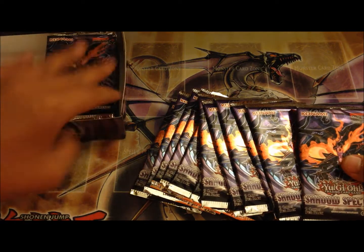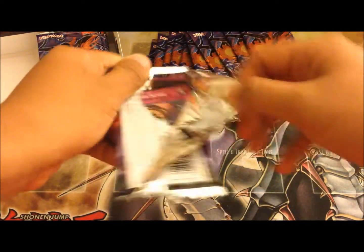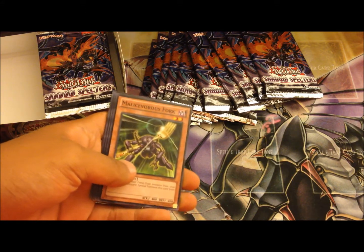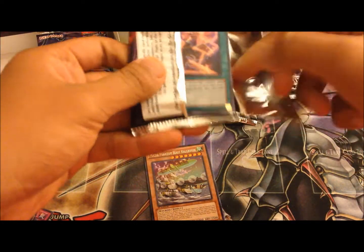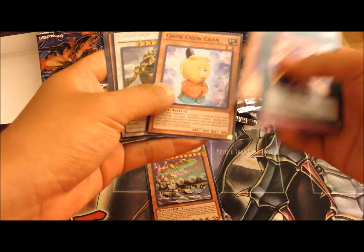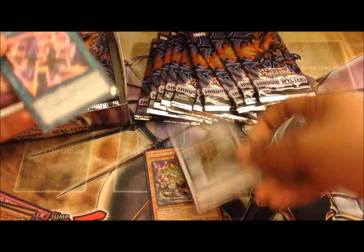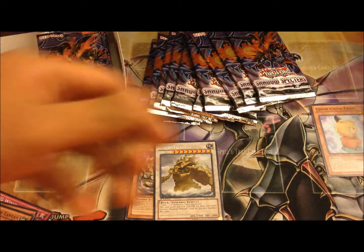Hopefully we can pull an ultimate — last time we couldn't pull any ultimates. Oh nice, a Ghost Trick Scare! I actually need one more — that's the playset I need. This is a really good card for Prank-Kids and stuff. First pack, pretty decent. Better pull would be Chow Chow Chan, my favorite card.